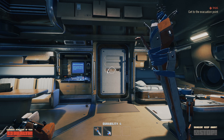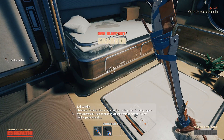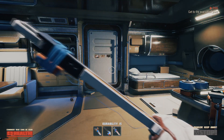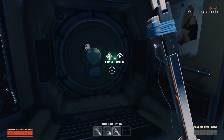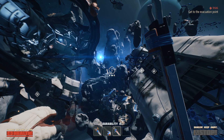The grabber blueprint is found inside the starting ship and is required to grab glass. Once you craft the grabber, you will need at least one oxygen station, or you can reuse the same one from the previous video on the double balloon.